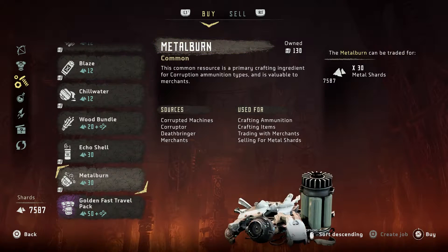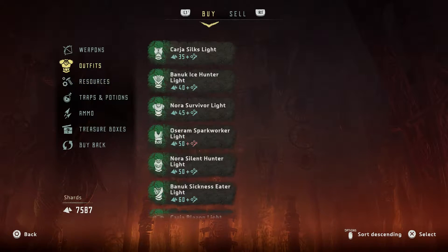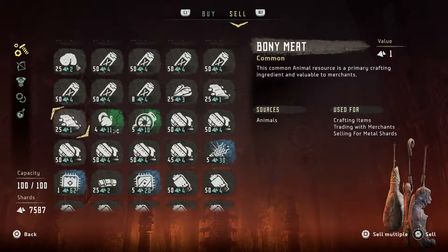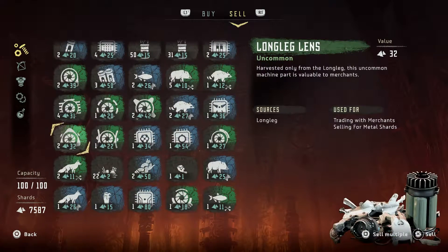So that I can stop having to collect fast travel packs — I'm excited to do that. Oh, my resources satchel is full. Well, let's amend that. Let's amend that. What do we want to get rid of?